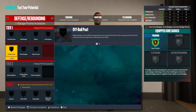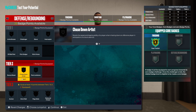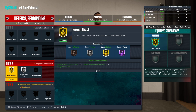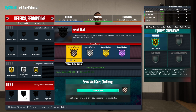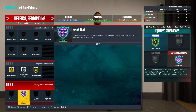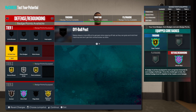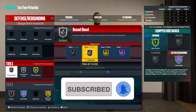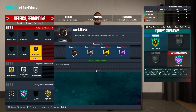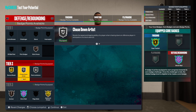No shooting, no playmaking. For defense the highest is Brick Wall — you can do Chase Down on silver, Box Out on gold, Post Lock on gold, Brick Wall, and Rebound Chaser. The ink is five. You could drop Box Out to silver and get more flexibility. I'd do something like this. Let me know what you thought about this build — until next time, much love.